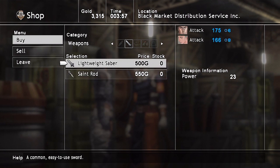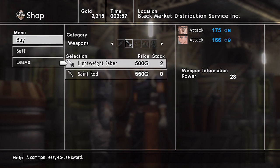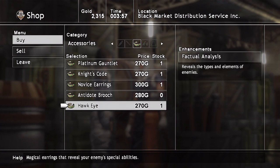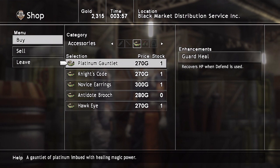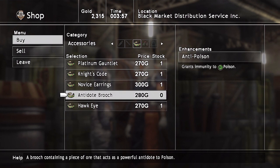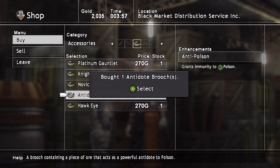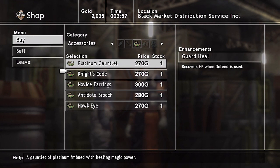So all we're going to buy is the Lightweight Saber — two of them. We got two now. And if we go to accessories, we're also going to want to buy the Anadope Bruch, which grants immunity to poison. That would be a great thing for our immortals to learn. So we're going to buy just one of them, because Seth and Kaim can always just learn it, so it's not necessary to buy more than one.